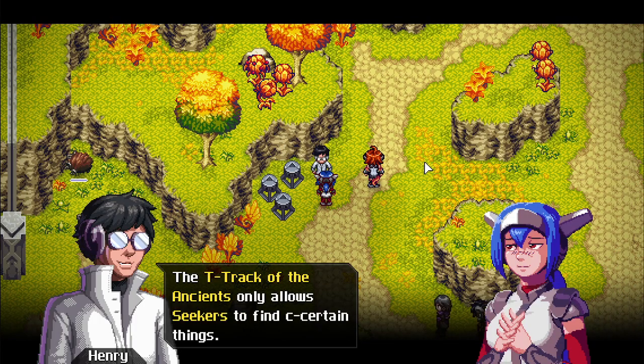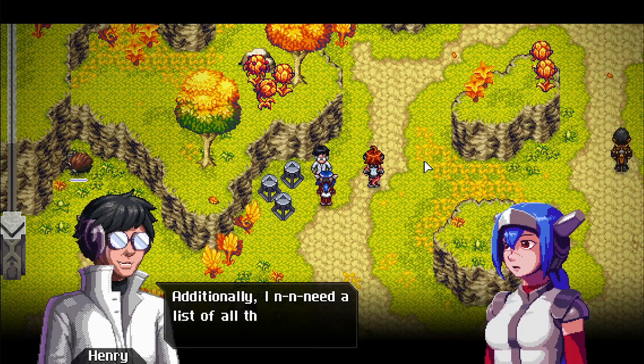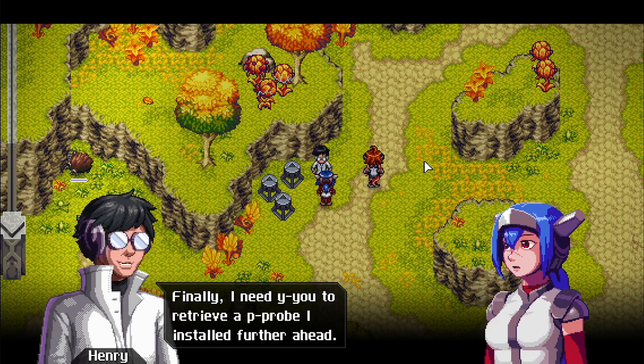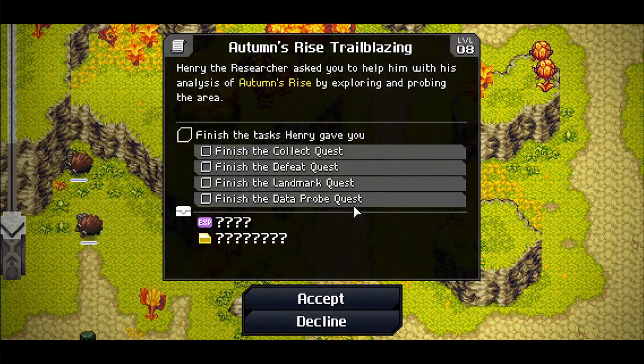Henry explains that the ancient tracks only allow seekers to find certain things. He needs items, information, local life data, a list of all landmarks in the area, and a probe he installed further ahead — a whole bunch of tasks to complete.